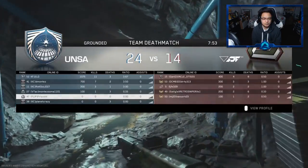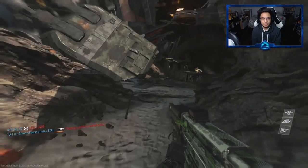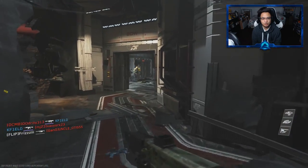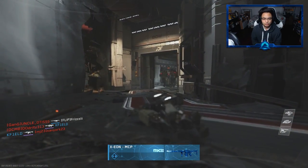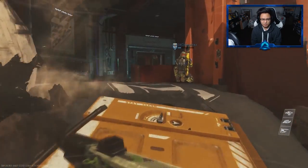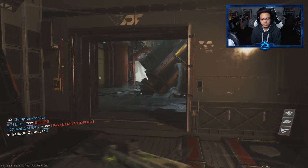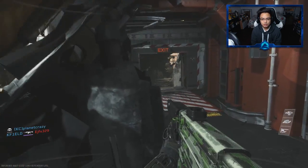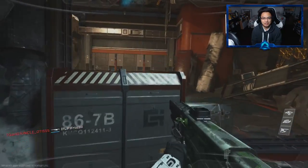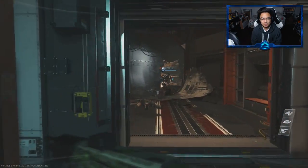Alright, this match has already started but it's not too far in, so we're going to play it out. We're just doing a little snippet of this weapon. It has a reduced recoil, kind of like if you had a laser sight on — so if we fire, it's going to be pretty tight. My team seems to be camping, which might be the reason we're currently kind of winning. The other team is also camping in response, so we're going to have to see what we can do.